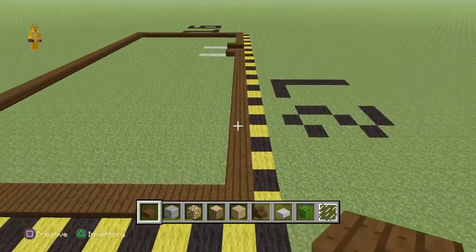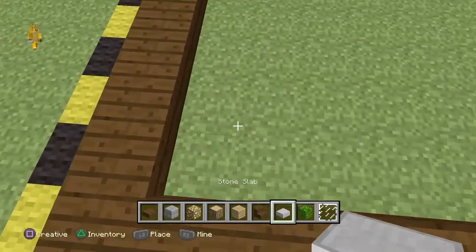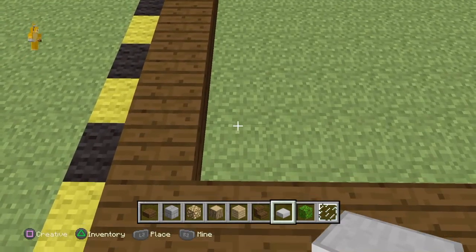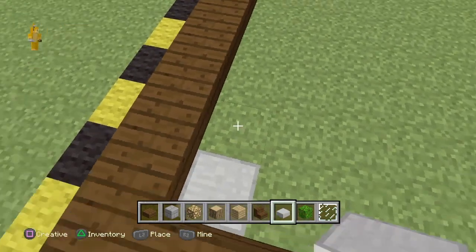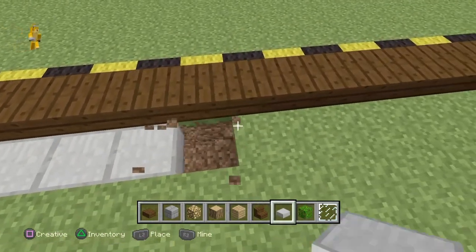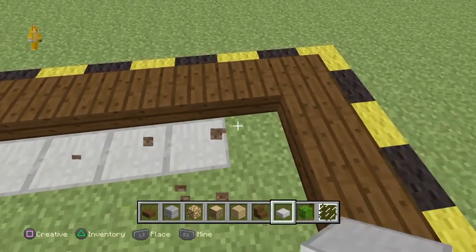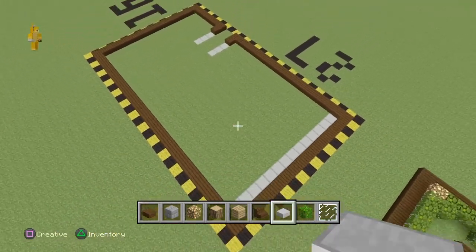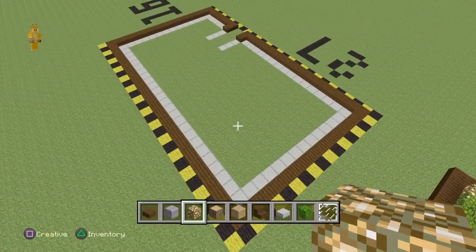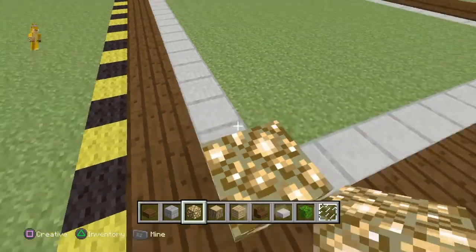Once done, it should look something like this. Then add stone slabs all along the whole build — I'll give you an example and you can do that all across. Once done it should look like this, and then place glowstone in the corners of the stone slab lines.